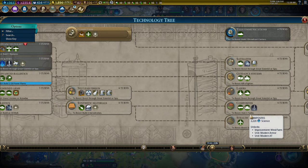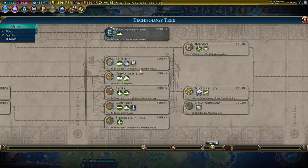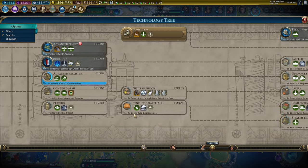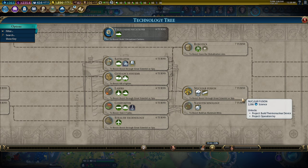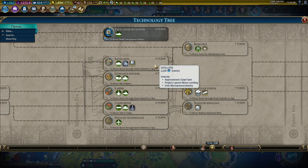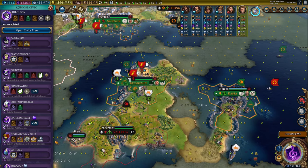The thing to do now is to try to beeline toward these technologies so I can figure out where sea steads are to get my one more diplomatic victory point. Which means I guess getting up through nuclear fusion maybe. Let's earn Solar Farms because that's probably the one I'm going to be using more than windmills. Look — a bunch of solar farms in here.